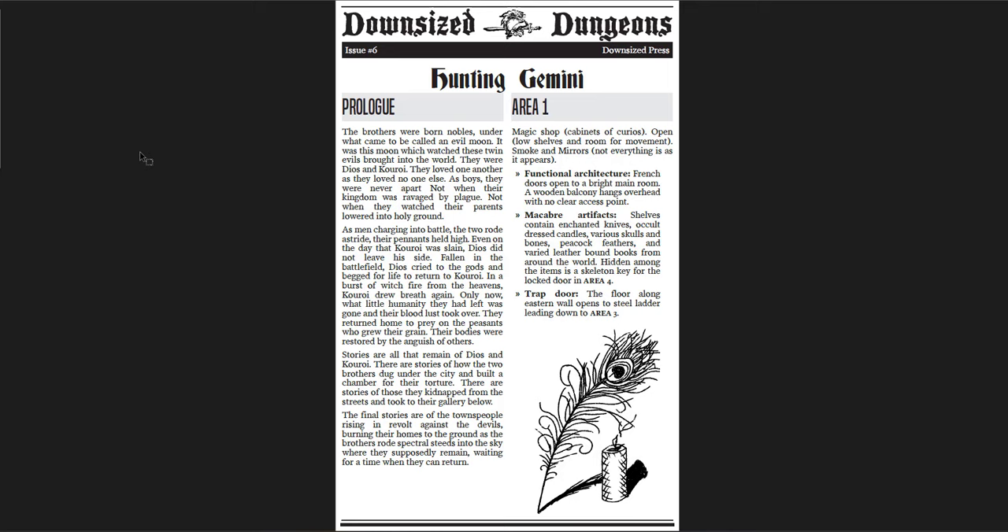The second one is Downsized Dungeons Issue Six, which is called Hunting Gemini. This is my favorite of the Downsized Dungeons — by far. It's really cool. It's got a couple things going for it. First of all, the story here is really cool. There are these two brothers who were evil — they weren't always evil, perhaps.